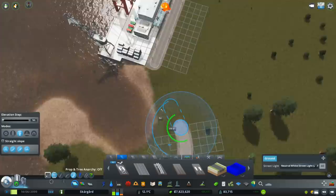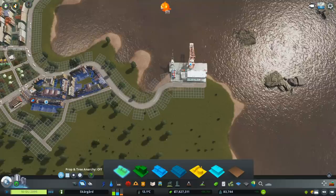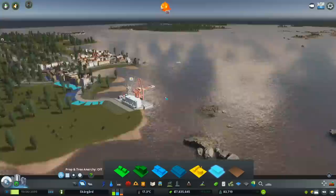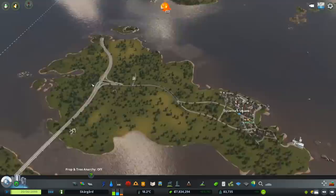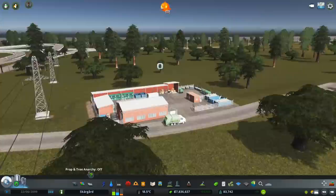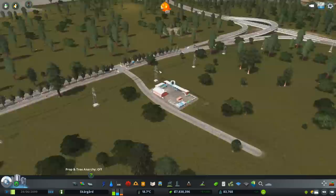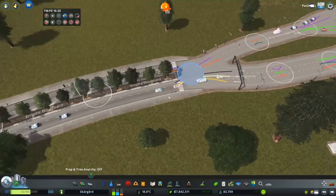I guess what we could do is maybe build a little thing here so it just goes out a little bit because then that would just block the water flow. Turning this into like a little reserve or little park would be nice, but it does have sewage pumping out on all sides so I don't know how nice it actually would be. How's this area going? Oh look at these little houses - yeah, this is great, this is exactly what I want it to look like. I love these little houses. Maybe we should get some in here as well. The goods issue - we could get a cargo harbor over here, that's probably the other solution besides doing a train. We have plenty of water, so why don't we just do a cargo harbor?